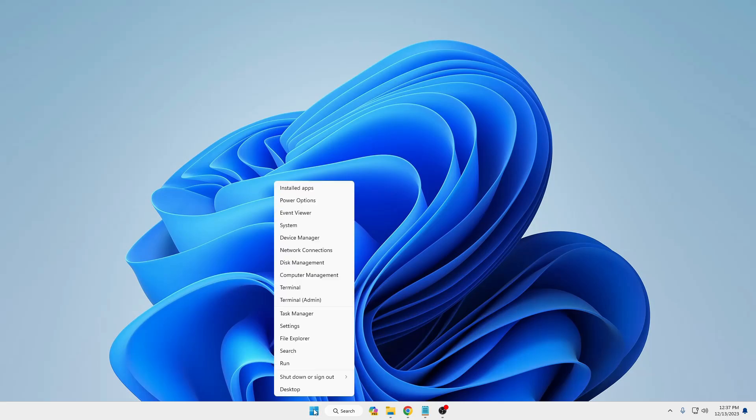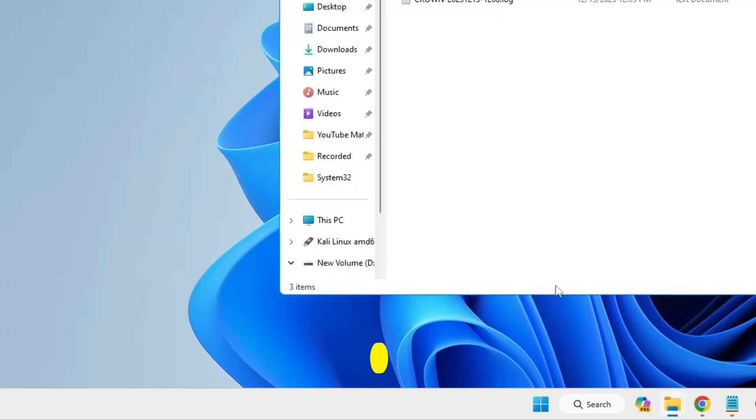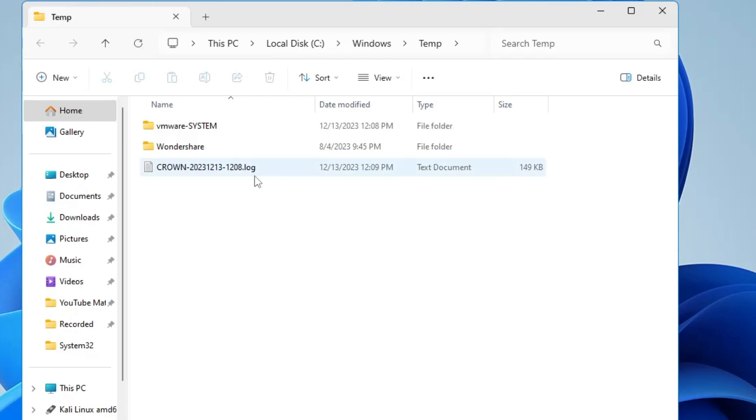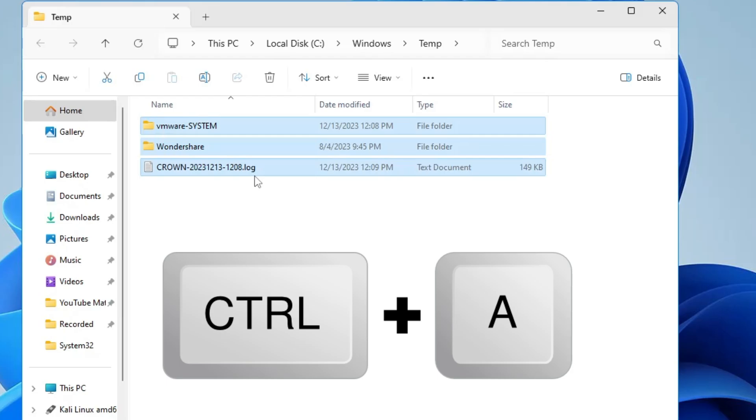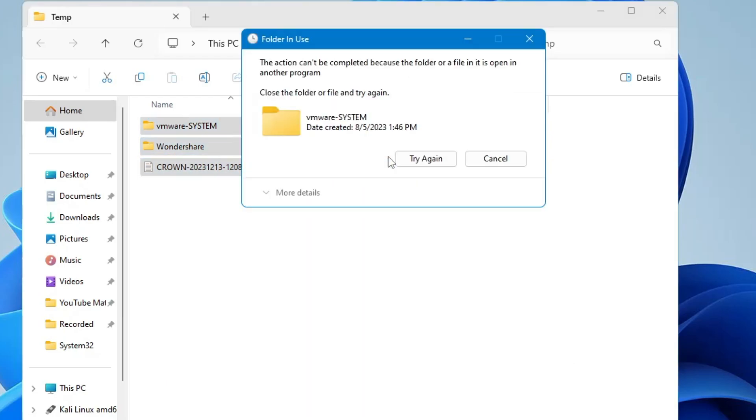Right-click on the Windows icon and click on Run. Type 'temp' and click OK. Here you will find a bunch of files. Press Ctrl+A from your keyboard to select them all, then right-click and choose Delete. Whichever items are not able to be deleted means they are running in the background, so you can click Skip or Cancel.